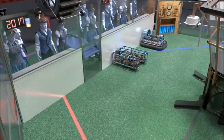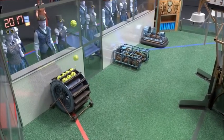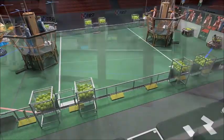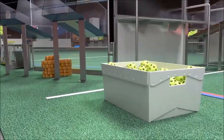Matches begin with robots touching their alliance station wall. Teams may preload up to 10 fuel elements and one gear on each robot. Fuel is available in hoppers placed around the perimeter of the field. Additional fuel and gears are available at the alliance loading station.